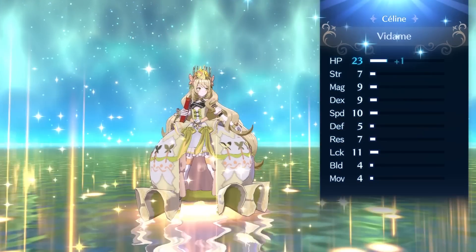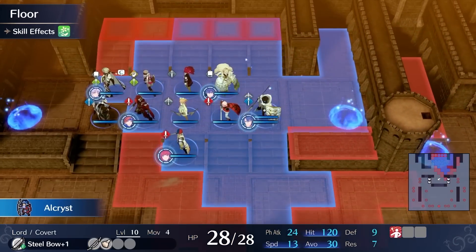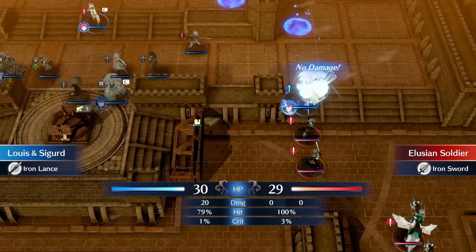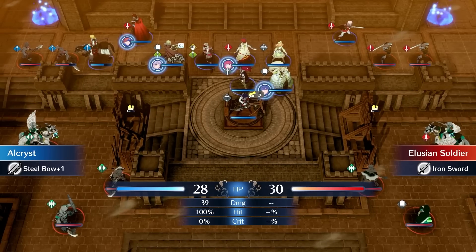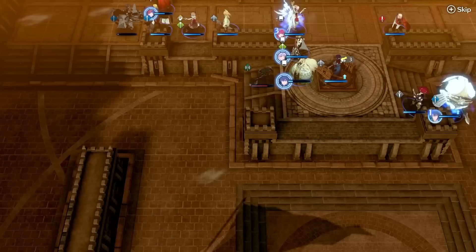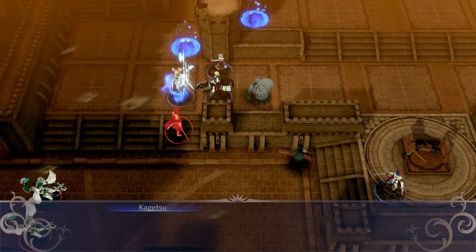For Chapter 8, I promote Saline because I want another healer. Chapter 8 is a defeat boss map disguised as a defend map, and we are joined by two units that are both okay but fall off around Solm. I send Louis to take the right side of the map and use alt press to shoot down the flyers. My remaining units take off the stragglers. Things get a little close as Zelkov and Kagetsu come at me, but I take them down without problems.